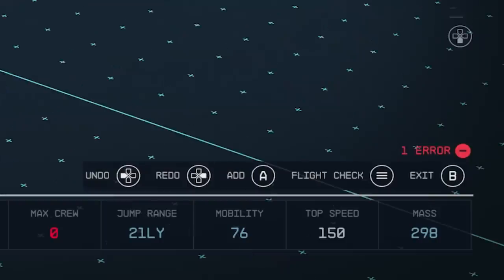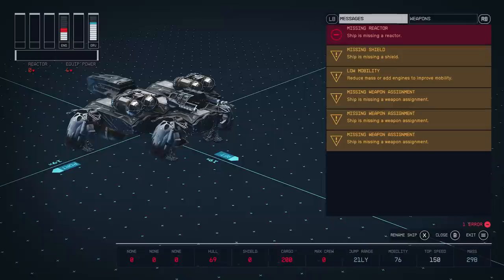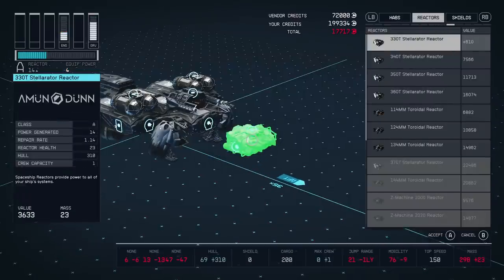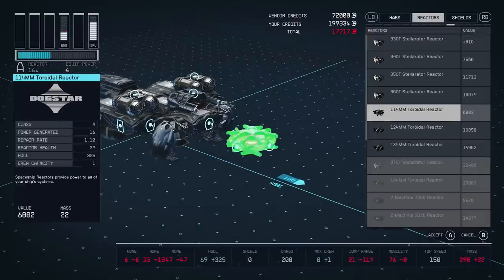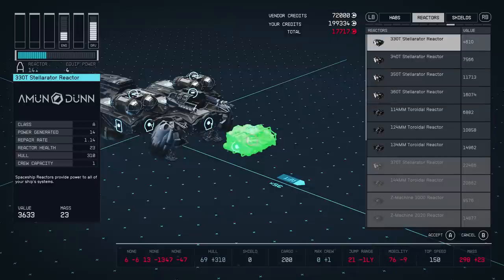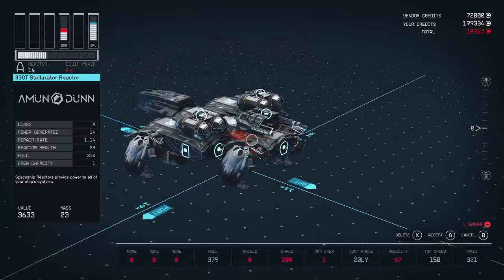Now let's go ahead and go to flight check. It states that we have one error — the ship is missing a reactor. There are also cautions: the ship is missing a shield, has low mobility, and is missing weapons. But most importantly, to be able to even fly this ship, we've got to take care of the red errors. So next up, let's add a reactor. This provides power to all of your ship's systems — I'm going to add this one and put it right there.